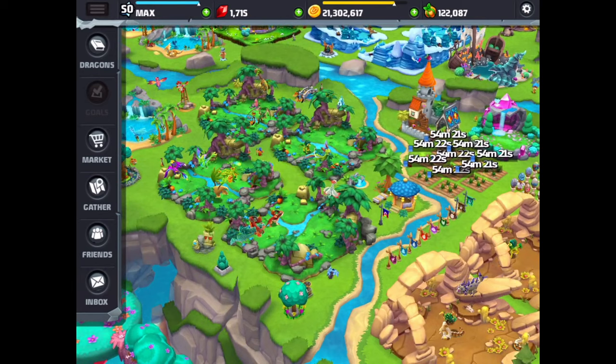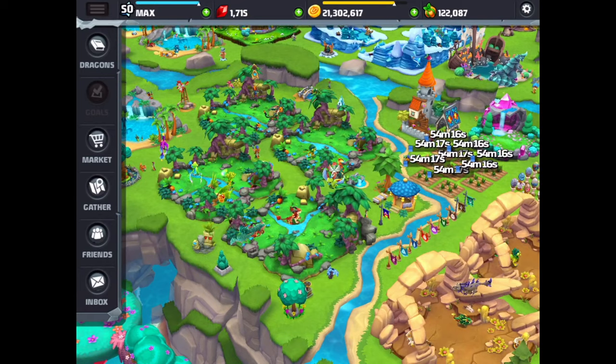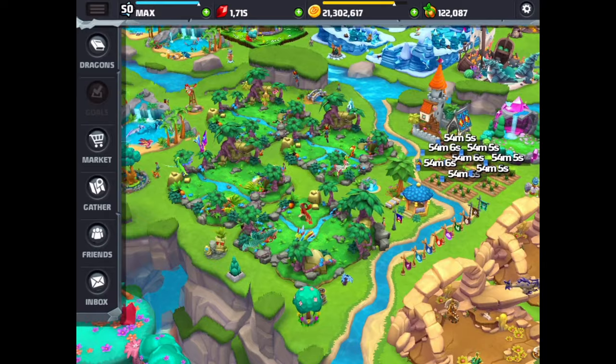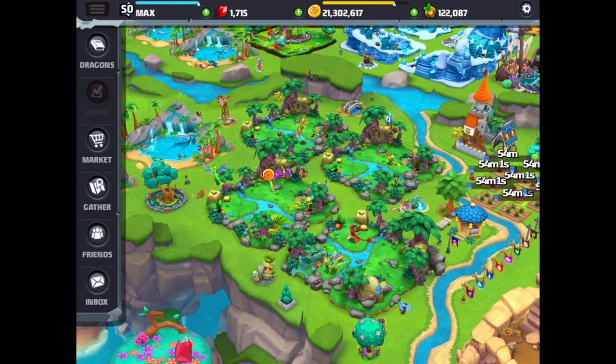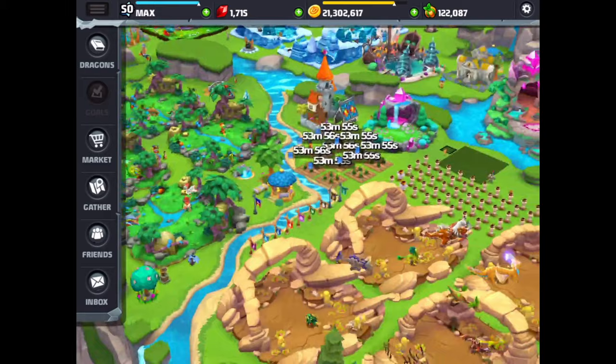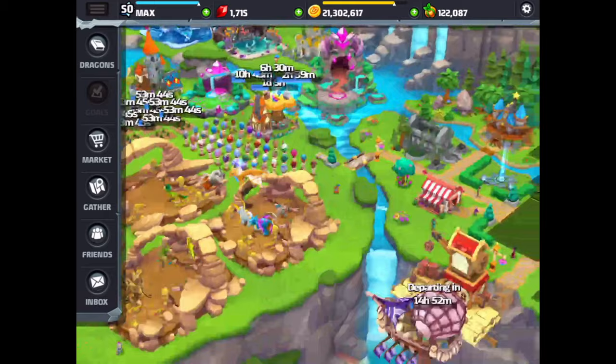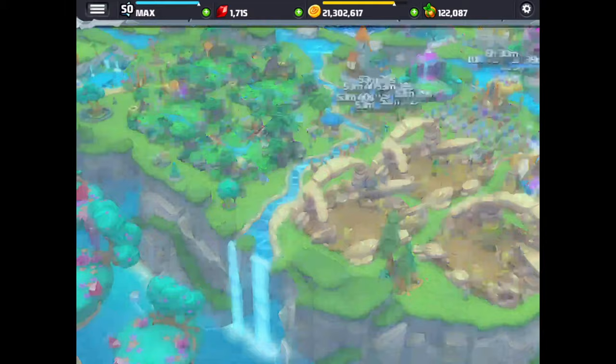Hey everybody, hope you're having an awesome day. We're back here in Dragonvale World and today we're going to be doing something different and fun. We're going to be checking out all the dragons in Dragonvale World. It took me a while to set up all the dragons — I got them all on all the different habitats. A lot of people requested this because they wanted to see what the dragons look like, especially the ones that they don't have. I have nothing going on in the breeding areas, the airship is back, and the gather map is completely empty, so I can show you all the dragons.